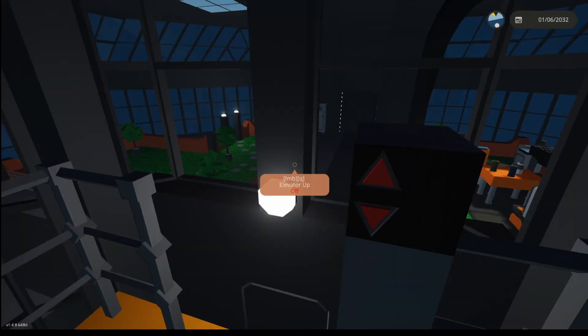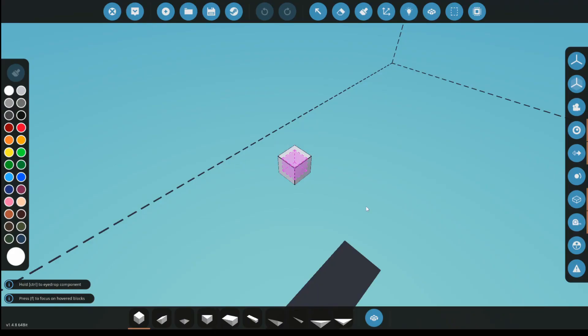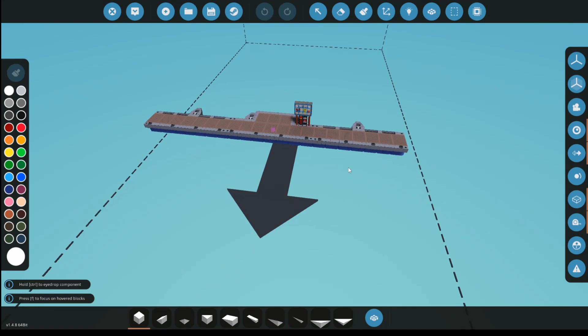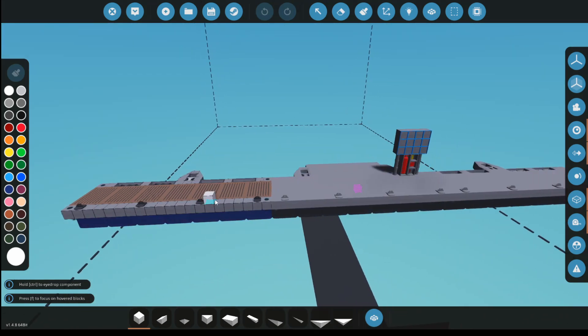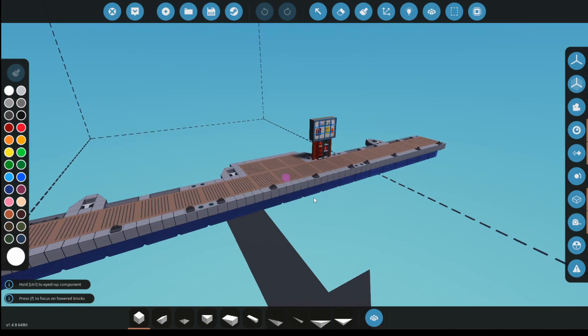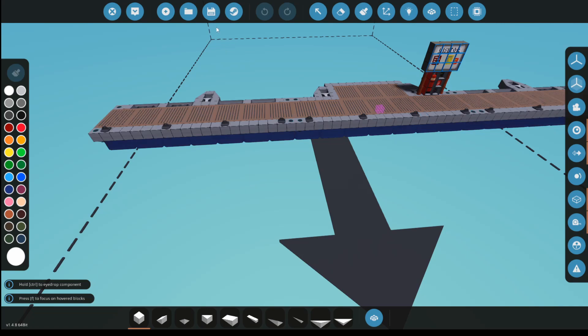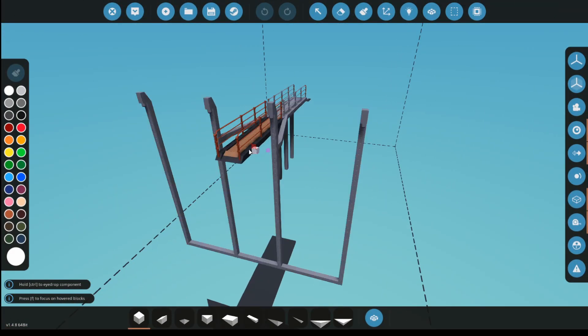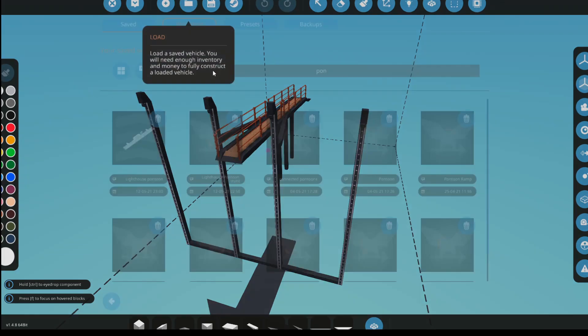So where do we start for an environmental mod? Obviously you're going to need to build something, so you'll come into your workbench and construct whatever you want to place in the world. I've already got this one built - it's going to be a pontoon we're adding to a random island. Because of the way environmental mods work, we'll be putting it as a static object. It comes in two parts: each individual pontoon of the dock and the main dock itself, which will be the static object they attach onto.